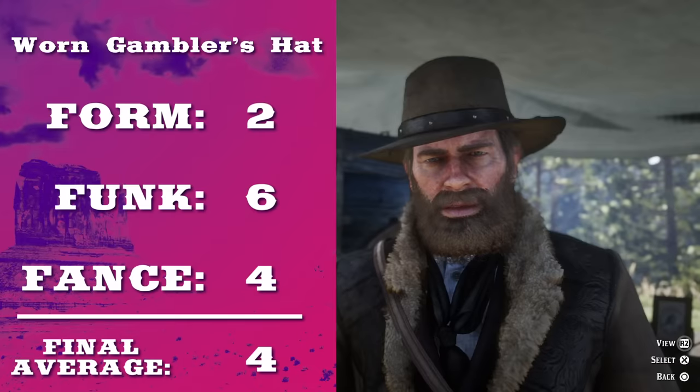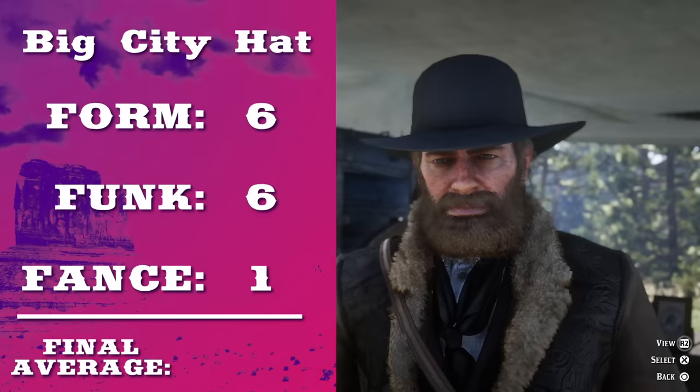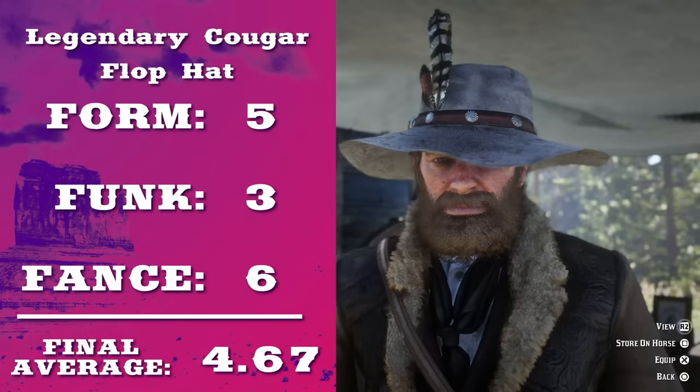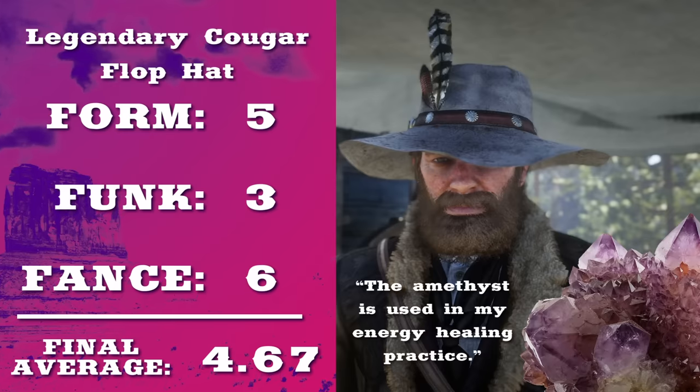The worn gambler's hat. It's a staple, but it's kinda ratty. The big city hat. Oh, I'm from the big city, I only care about minimalism. I wear black, so it goes with everything. Don't sell out, Arthur. The legendary cougar flop hat — it's fancy, but in a 'let me tell you about my crystal collection' sort of way.